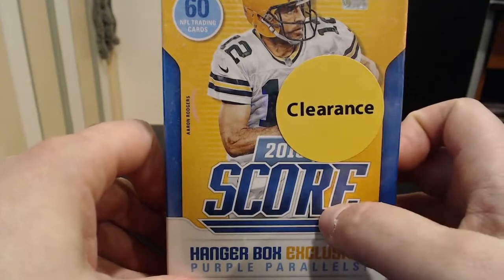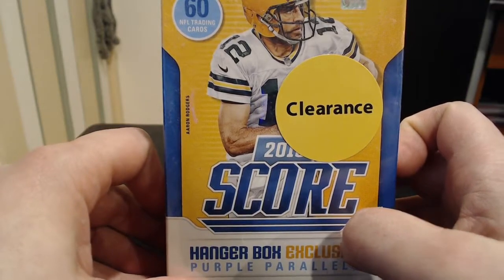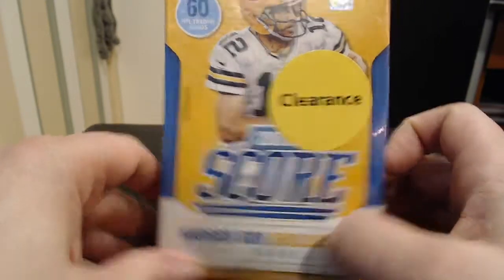We have a second of many Score 2018 clearance hanger boxes here — 60 cards per box. The first box was okay; didn't get any good rookies. We got a Josh Allen insert rookie and also a Teddy Bridgewater jersey relic card, so that was cool.